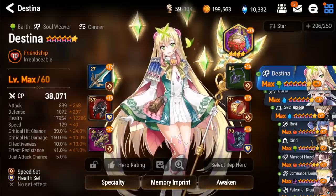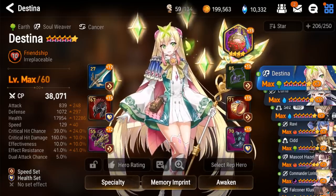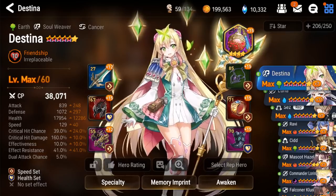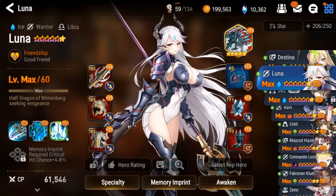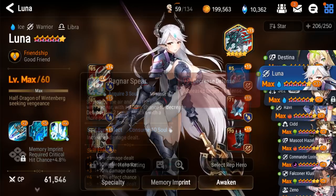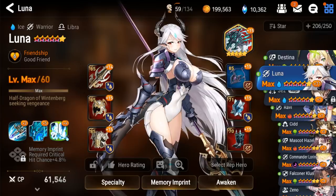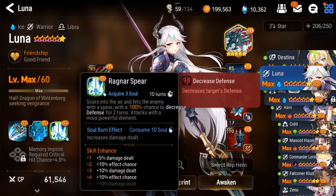In most cases where enemies can choose to attack whoever they want, your five-star healer or tank don't necessarily need to be six-starred as a top priority — in fact, most would agree they are the last priority. So in my opinion, the most important six-stars are going to be your single target DPS. The reason single target DPS is so important is because in most content there is the boss, and once the boss is dead, everything is dead. Single target attacks naturally just do more damage than AoE attacks.